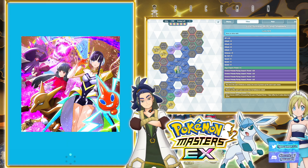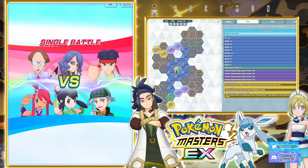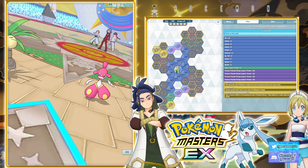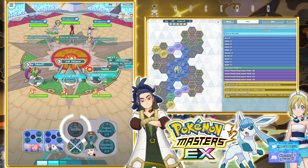Her sync should be a really, really nice sync as well — for a striker at least. We've got Towering Forces and four sync move power-up nodes. Her base physical attack is very, very high, so this should net us a lot of good stuff here too.